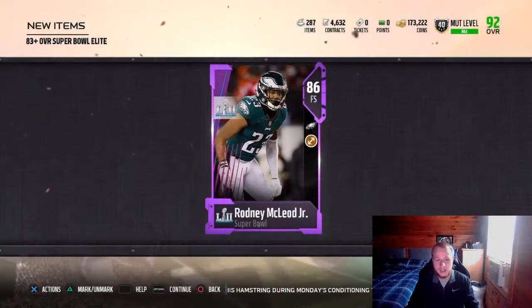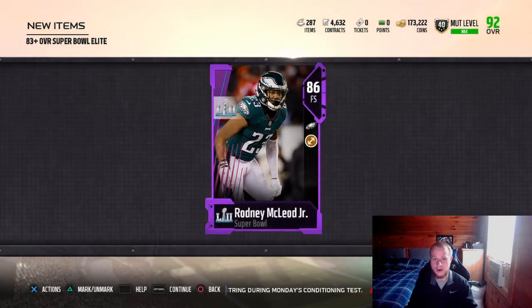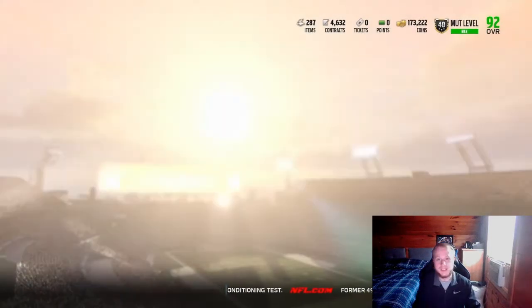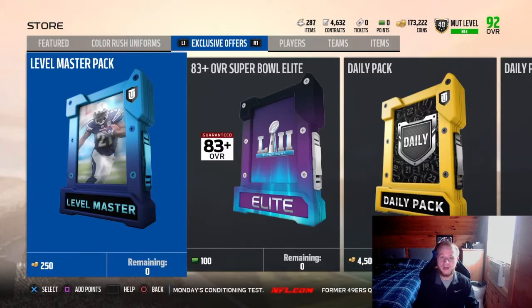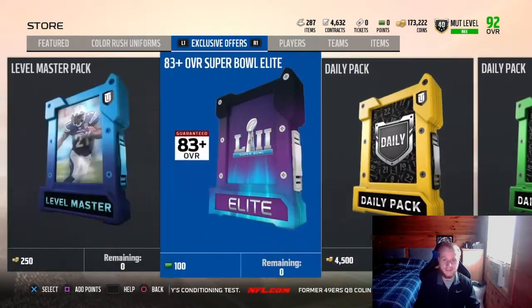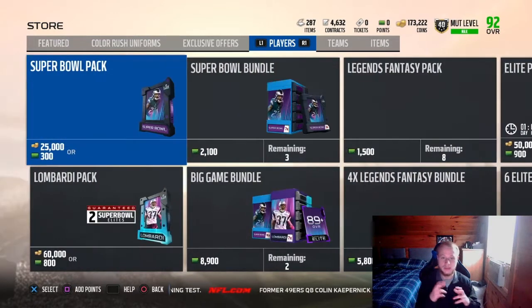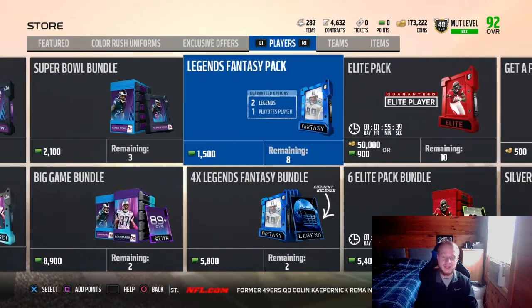It's basically just like any other promo — you're turning 83 to 86 overall cards into bigger cards. There is a set for every year, and the first legit 99 overall player is always whoever the Super Bowl MVP is.